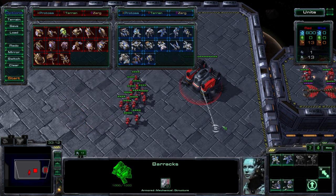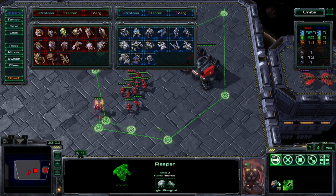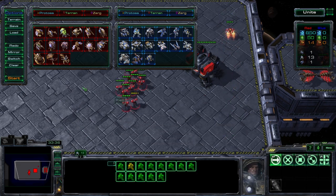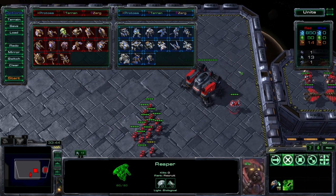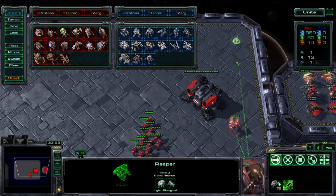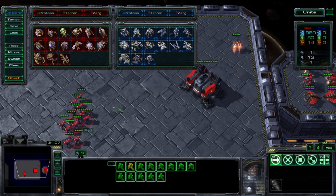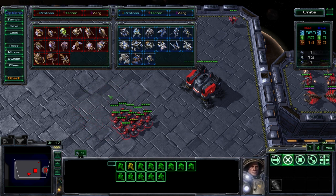The next unit you can build is the Reaper. If you're a new player I would recommend avoiding these units because they're very fragile, do very little damage, and are basically used only as a scout. They can jump up and down short cliffs, making them very maneuverable and easy to get into enemy bases. But if you're a new player you probably won't know what anything you scout means, so they're expensive and probably won't do much for you — though in pro games you will see them because they are extremely useful.